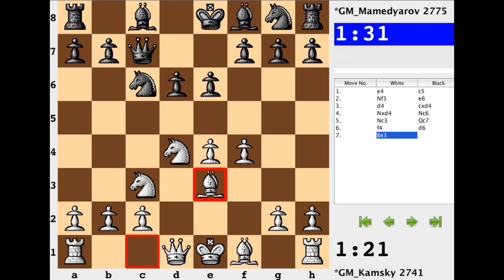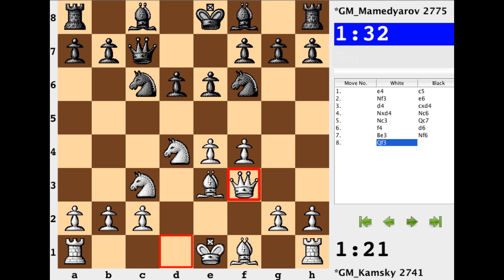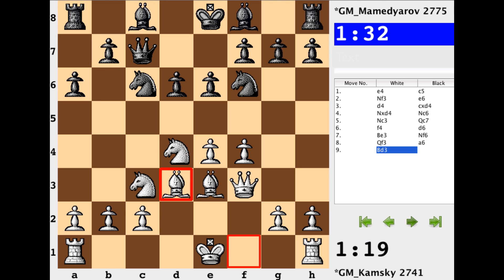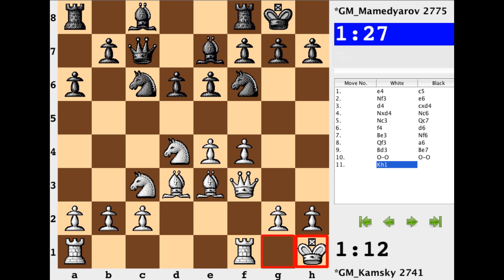D6. Still of course the very early stage in the game, a lot of developing moves. And with this last one, since the knight on d4 is defended, Qf3 is permitted. Nf6, Qf3, a6 — stops Nb5 stuff, also looks to expand and inconvenience the knight on c3. Bd3, Be7, both sides castle, Kh1. Not a bad idea to get the king off of this potentially vulnerable g1-to-a7 diagonal. There might be a nicely timed queen or bishop check that could hurt white, so it's not a bad idea to get the king to a safer square.